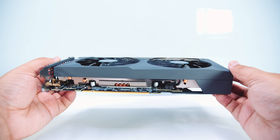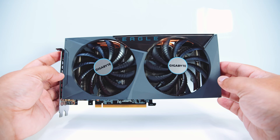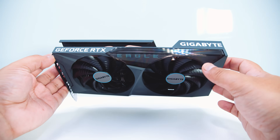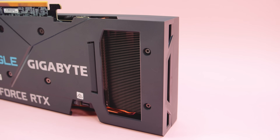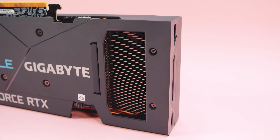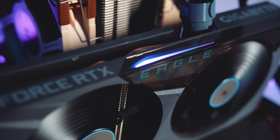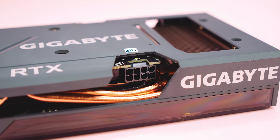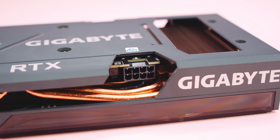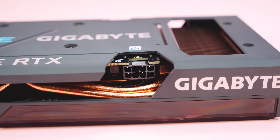I'm liking the overall size of this card — it's a relatively small two-slot card measuring around 24 centimeters in length. Not super long, a nice size. I like building with cards this size because they're so much more versatile; you can put them in smaller systems, and I suspect people who buy these will mostly be putting them in small builds. As for RGB, it's the same story as the other Eagle cards — only the logo is illuminated. For power connectors there's a single 8-pin PCIe power connector, though be aware that not all 3060s are the same in this regard.